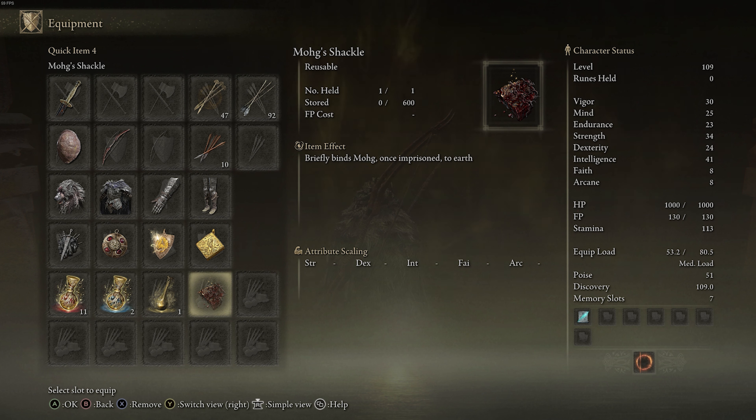So you want to go to the Royal Capital and go to the Avenue Balcony — that's where we're starting. I'm showing the whole way to go down to the Catacombs because I feel like a lot of people, including me, totally missed the whole Catacombs thing. So I'm going to show you the full route to get down there, as well as where the Shackle is.